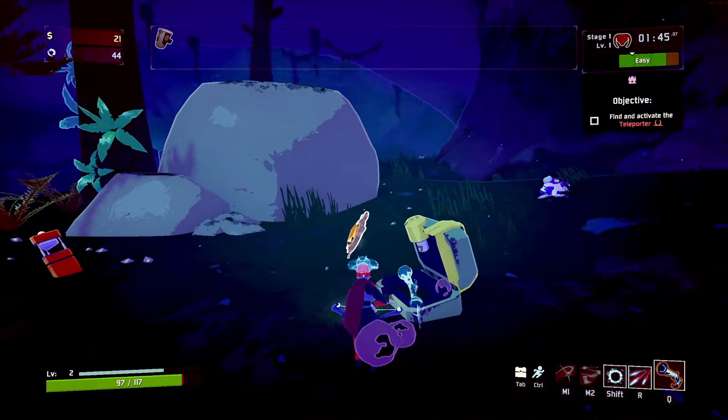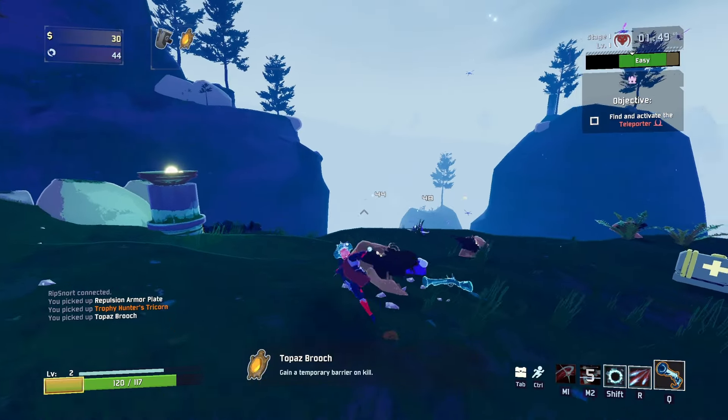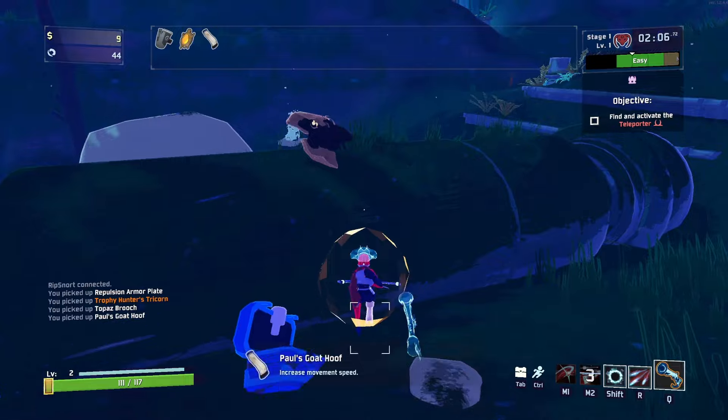There's so many flyers, they're already trying to overwhelm us. The next white item is the Topaz Brooch — every time we kill an enemy, we get a little bit of bonus shield, so some added protection. A little bit of movement speed too from a Goat's Hoof is always needed as well.